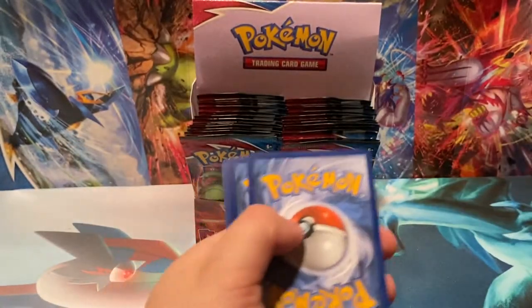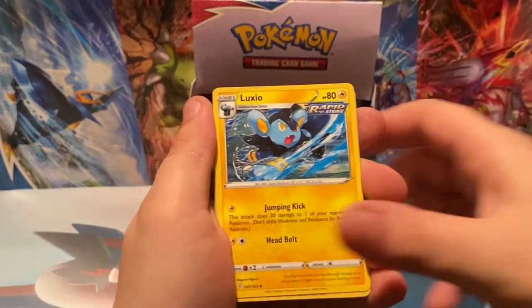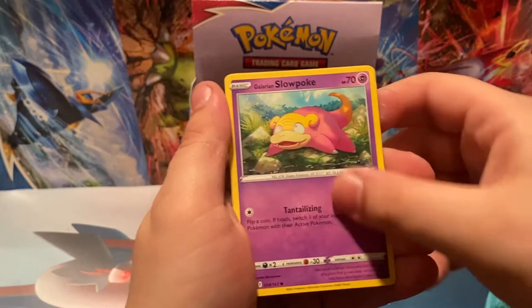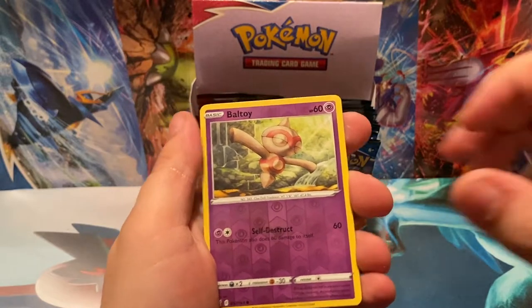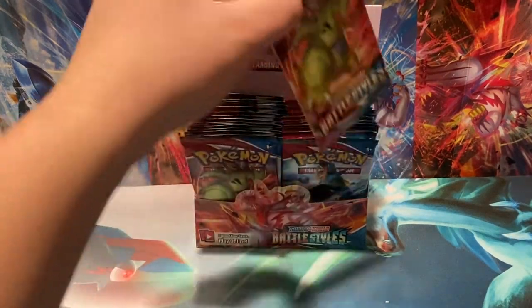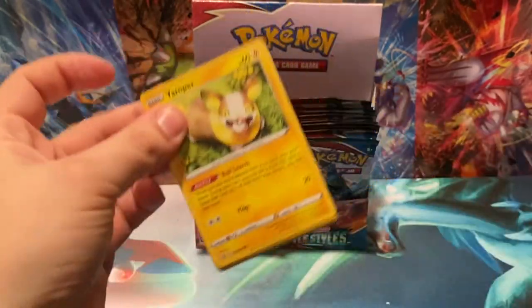Fire Energy, Luxio, Weepinbell, Dedenne, Snom, Sizzlipede, Glameow, Slowpoke, Yamper, Baltoy, Reverse Holo Baltoy — like its Self-Destruct is its only move — and Electivire Non-Holo. Electivire was pretty good in Gen 4, and then they just completely nerfed him and made him absolutely useless. Cool design though — always better than Magmortar.